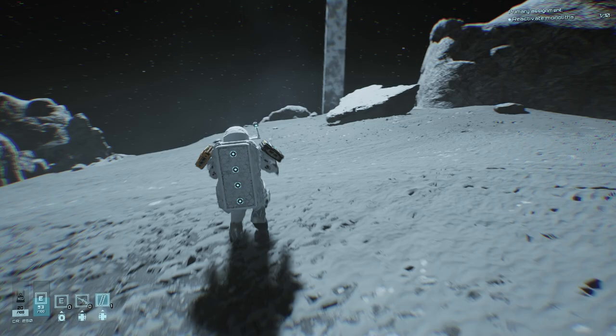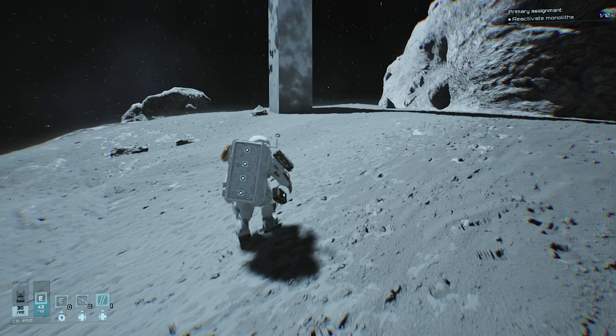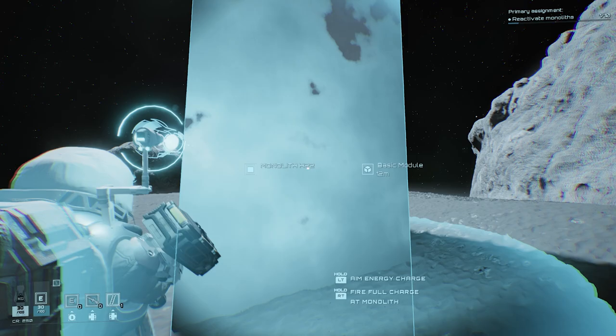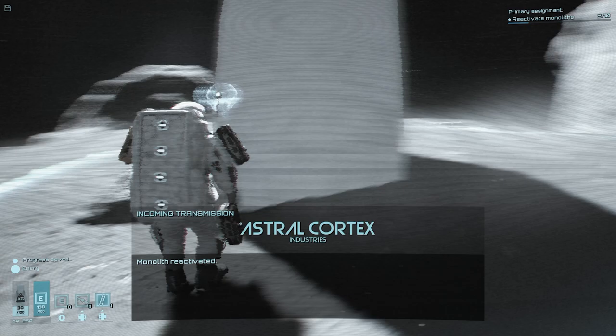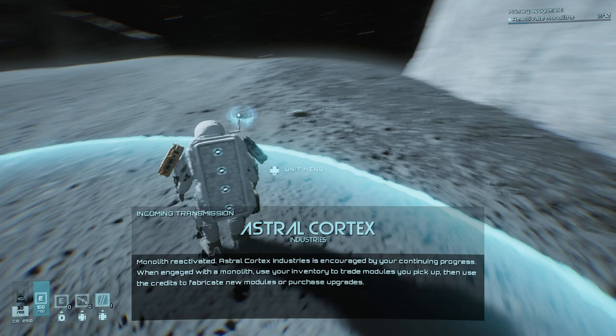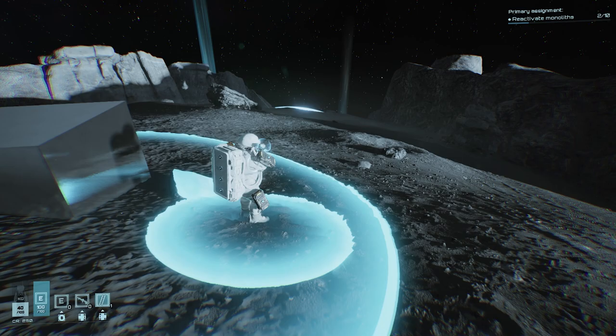We're at 54 energy, gotta move fast. You can run but you're not going that quickly. Scanning also drains energy — it'll show you nearby stuff but costs you. We're at 30 percent now. Activated that monolith — there we go. It's going through the basics of how to do things.